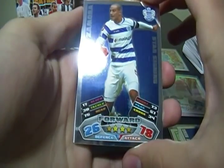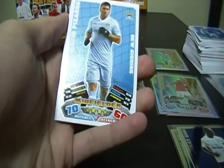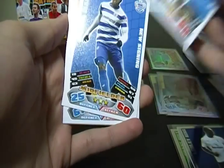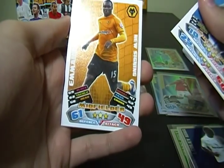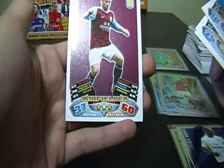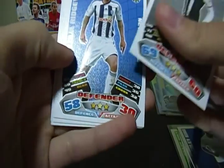Star signing — Bobby Zamora. That's only our second star signing insert. We got David Pizarro, Samba Diakite, Emmanuel Frimpong, and Barry Bannan. Next pack — no inserts: David Santon, Liam Ridgewell, Simon Vuković.